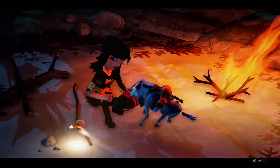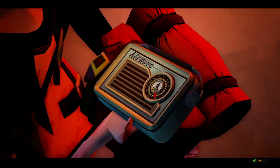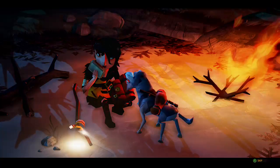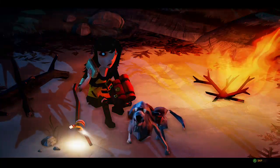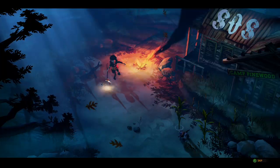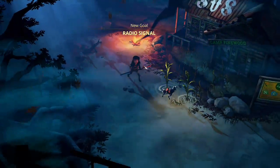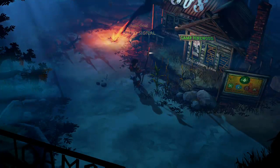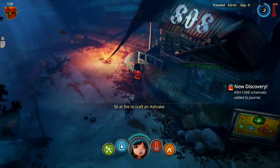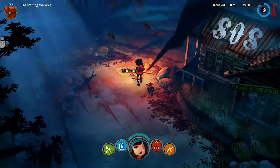Oh my god, he has a beard. New goal: radio signal. I can just grab these. Oh, what is this? Red — it says 'set a fire to craft an ash cake.' Oh, sit at fire — excuse me.